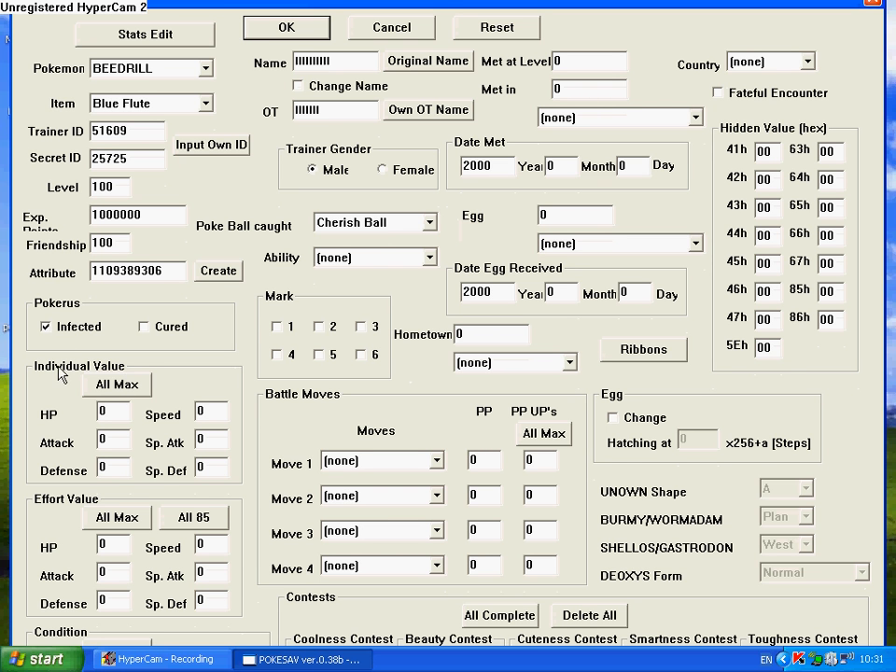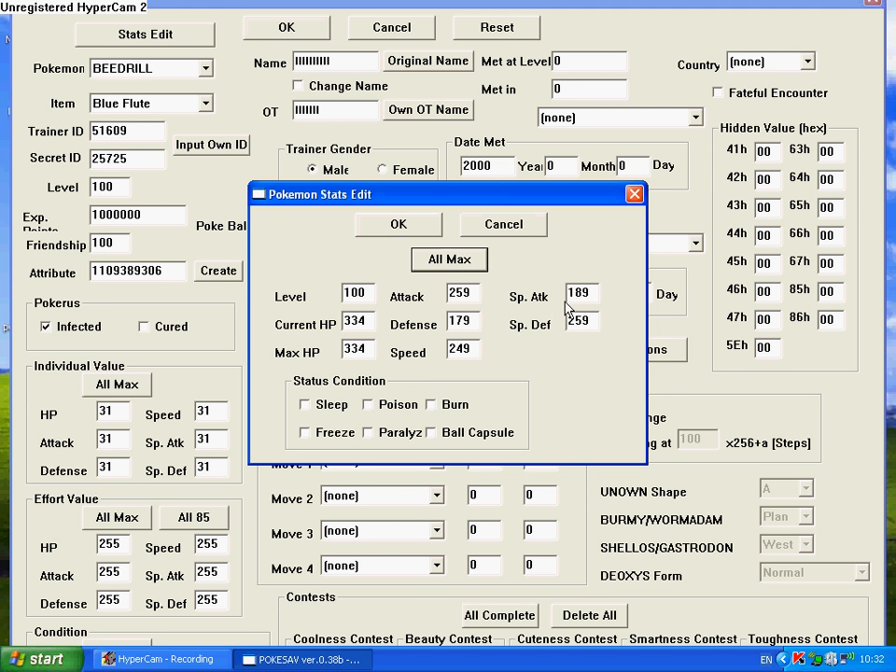Individual values can only go up to 31. You can try putting 9999 or something in, but you're not actually allowed to put anything else. I generally put All Max and it will preload 31 into all of them. Effort values are pretty much the same — you can choose All 85 or hit All Max for 255 each. If you mess around with these too much and do All Max on Stats Edit as well, it will screw up the stats, and when you deposit into the PC box and withdraw it, it won't be 999 anymore — it'll be completely screwed up. So I generally make it as legit as I can, then hit OK.